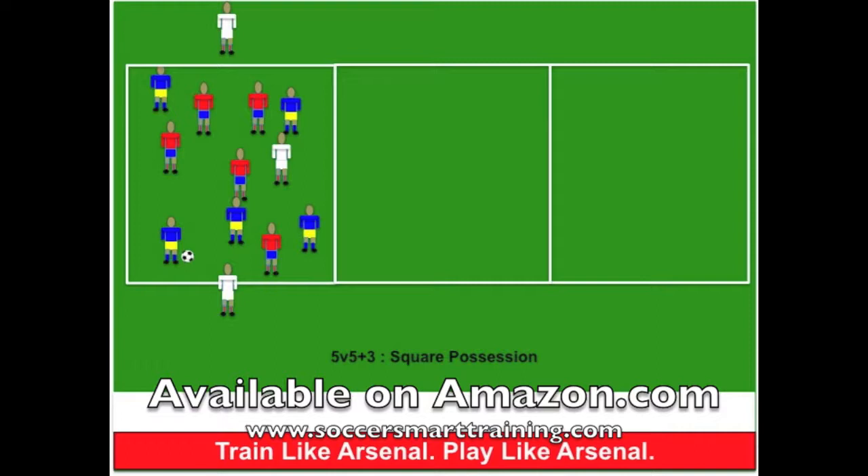We start off with the blue team with the ball. If they make five passes in a row, they can send a through ball into the second grid. The ball has to cross the line before the player does. If they get the ball in the second grid, five passes in the second grid, and eventually another through ball for five passes in the third grid without losing possession — and that's a point.